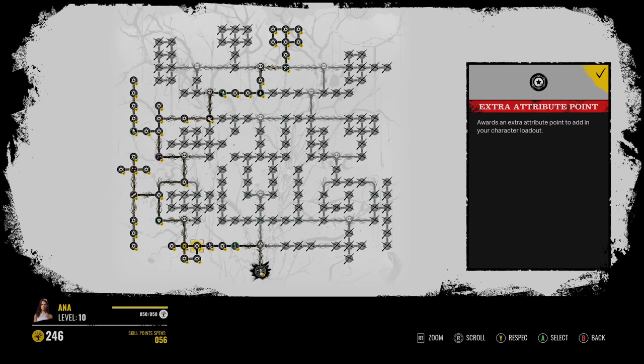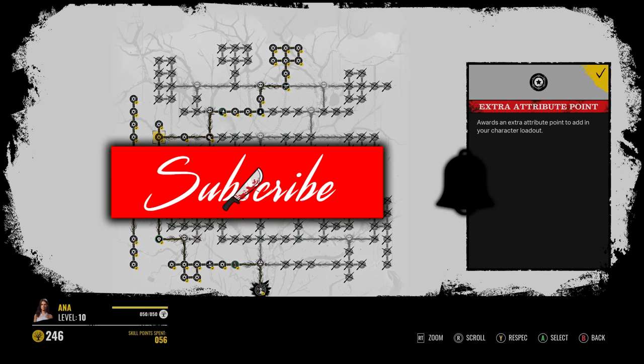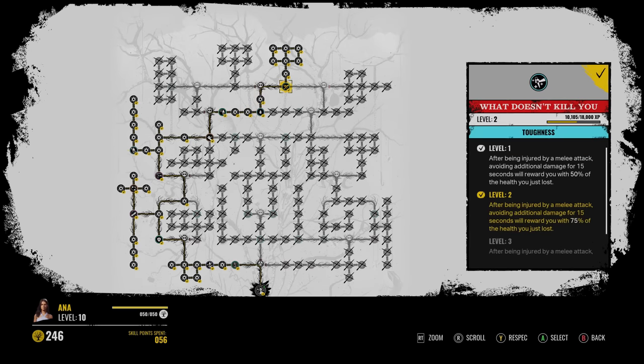Alright, here's the skill tree. All three perks are on the left side of the tree. The first one is Bounce Back Better — it's a random one, so just keep respeccing until you get that one. The second perk is over to the right, which is Extra Drip. And for the third perk, you go up and take it right again — it's at the very top.